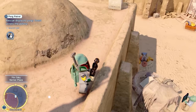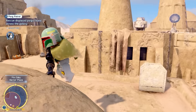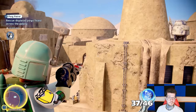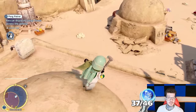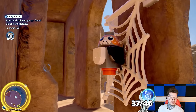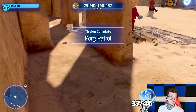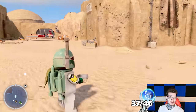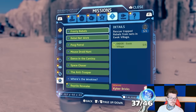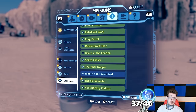To finish off another galaxy challenge, I needed to rescue 20 Porgs scattered across the galaxy. These little guys can be a bit tricky to find sometimes. Last one — Porg patrol. After this final Porg, all I had left to do for the galaxy challenges was to find the last wandering Wookiees, and I also had just one race left to do for a trophy.